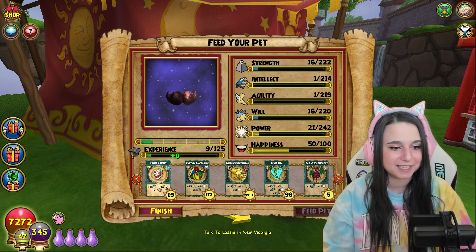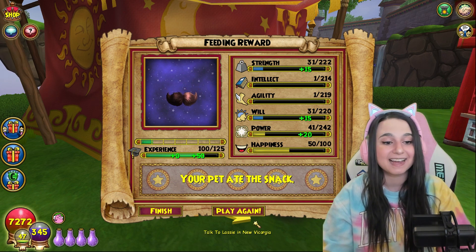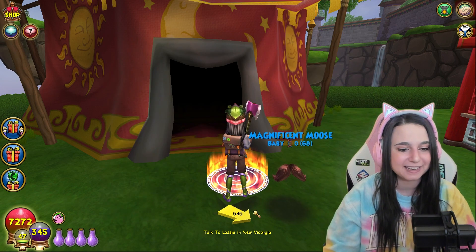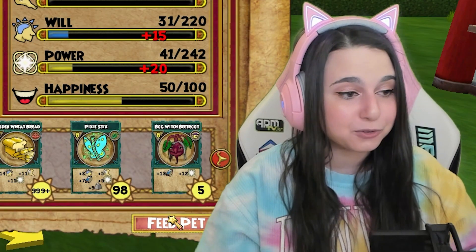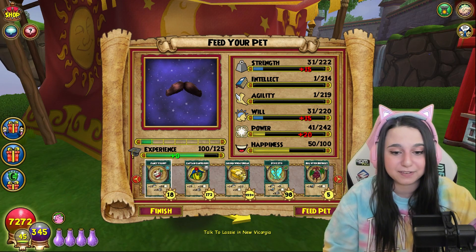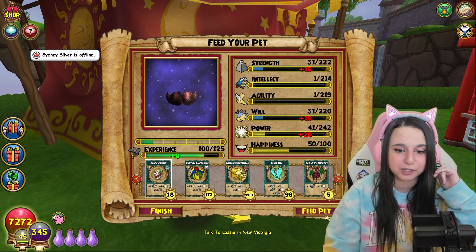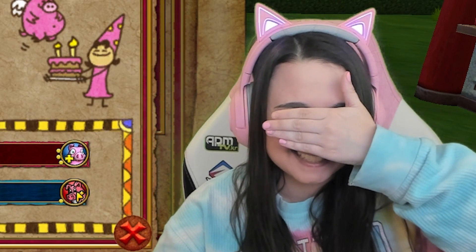So how we are going to do this is I'm obviously going to feed him the snacks and this will be his last snack before he levels up. So I am just going to cover my eyes and then find the little x arrow, but I have my volume up so I should be able to do that pretty easily. I didn't see anything.